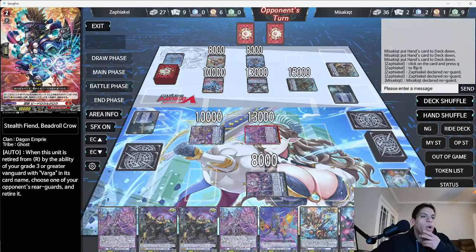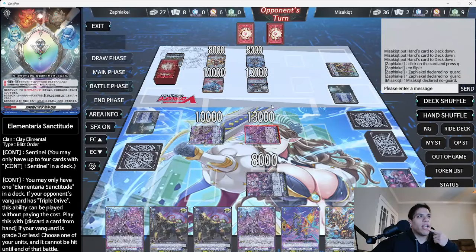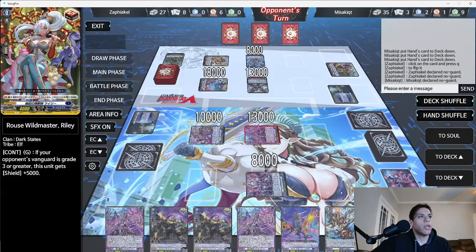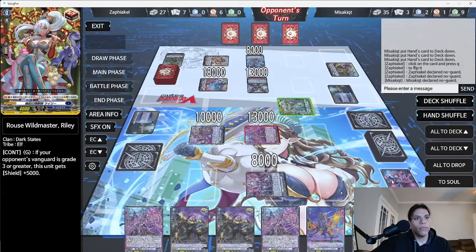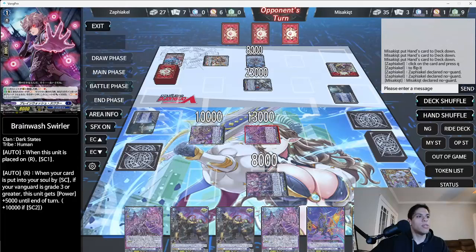We want to take only one damage this turn. This is an 18K swing, that's a 15K swing, this is a 5K guard — so we're going to guard the 18K with Brainwash. We want to make it where he has to get a crit to actually hit us or get us in range for his divine skill. One thing I didn't like about this program is it doesn't show the shield value, but if you highlight it when they guard it actually shows you how many triggers you need to get through.